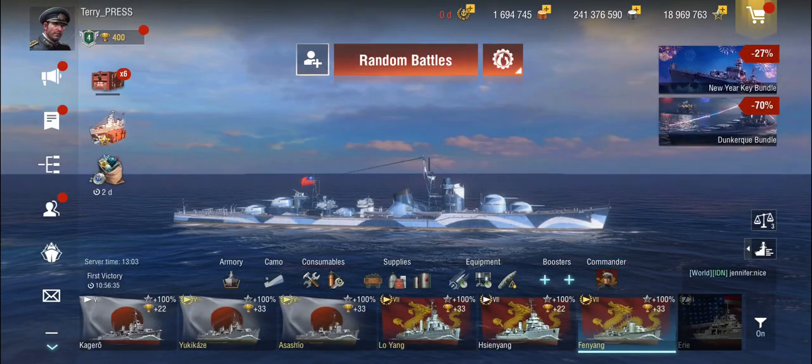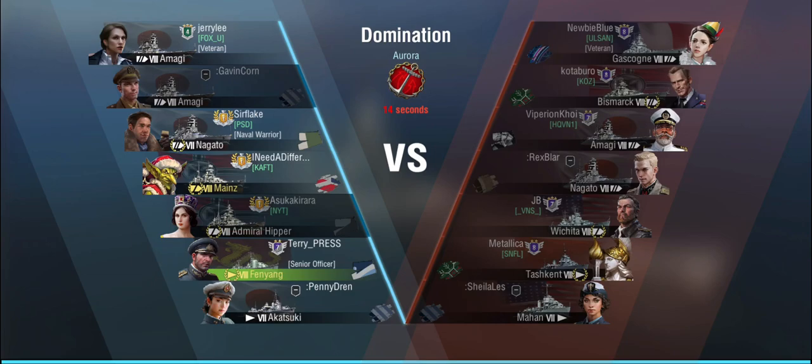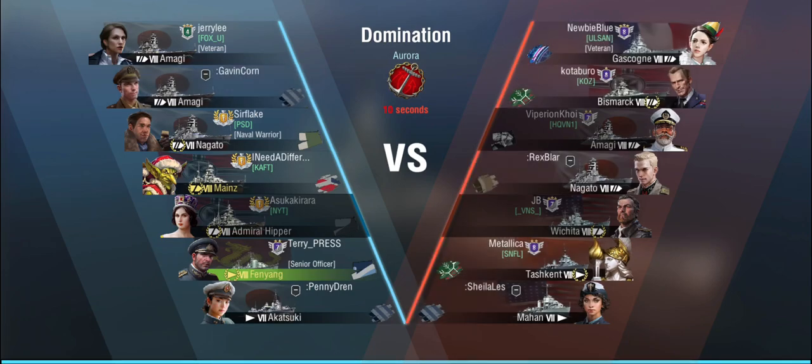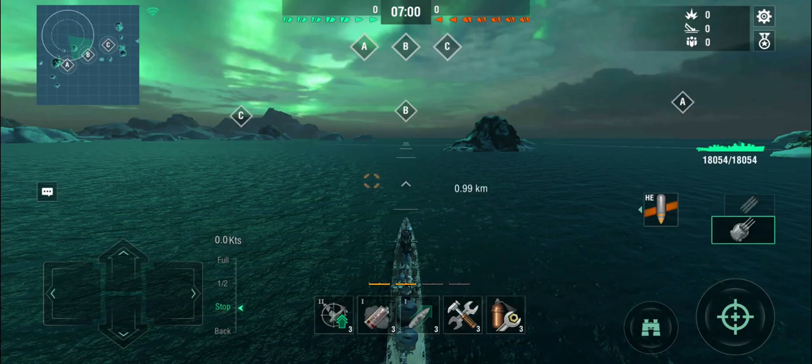Let's take her out for a spin. We'll start with a battle where everything goes my way, and then the second one will be a bit different. We are top tier, up against Gascogne, Bismarck, Amagi, Wichita, Tashkent, and there are two bots on the enemy team as well. We're playing Domination on Aurora. The main difference here is the deep water torpedoes - you only have one set, so you don't have the alpha strike that you have on an Akizuki.